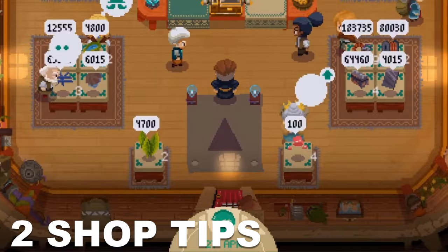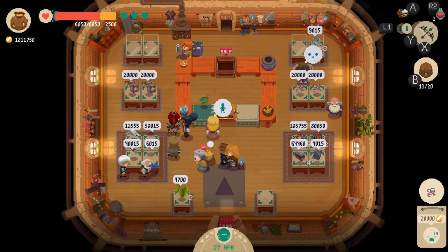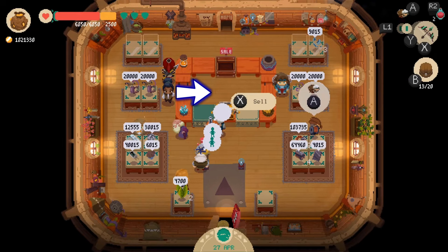When you're ready to start selling, keep these tips in mind. Keep an eye out for little bubbles that appear over shoppers' heads. If you're observant, you might notice a thief enter before they even try to steal from you. Don't forget that you can sell items from behind or in front of the cash register, so keep a watchful eye and be ready to pounce.